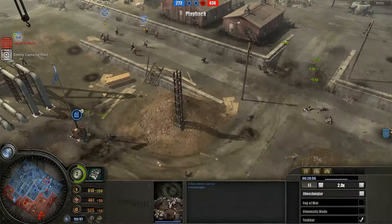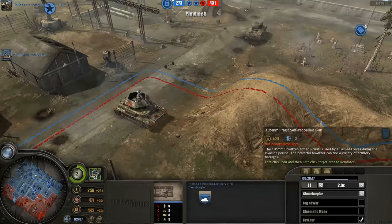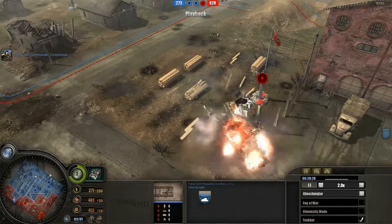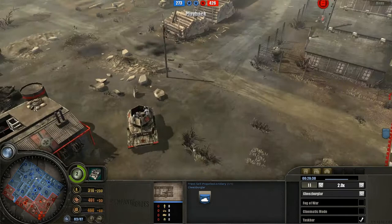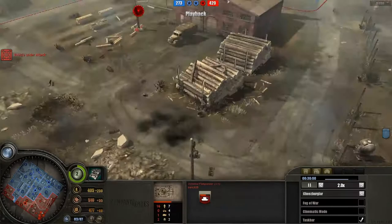He's going to get some Priests out to support these 25-pounder howitzers. The Priests cost 625 manpower — a bit more than the 25-pounder emplacement — but they do approximately 40% more damage with their shells. So you pay about 125 more manpower but you get a big damage bonus. Quite a cool trade-off.